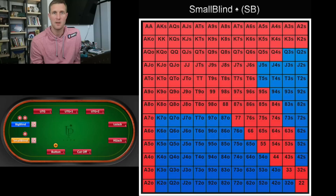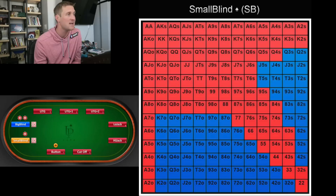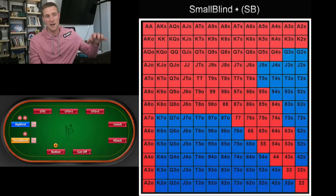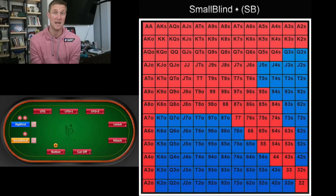Now we get to the small blind. If it folds all the way around to you, you're going to be raising with a huge variety of hands — a ton of suited cards, looking pretty similar to the button's range. We're also raising with king-eight, queen-eight, jack-eight, ten-eight, and nine-eight offsuit, plus hands like six-three suited and seven-four suited. All you have to do is get through one player and take down the big blind. If you're playing in a raked game, particularly in Southern California, you may want to chop — that means neither of you play your hands and you take your money back.